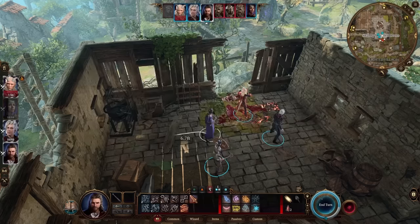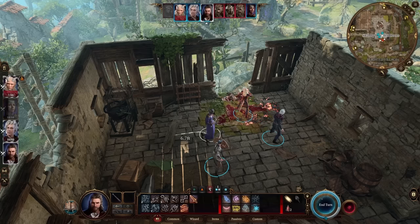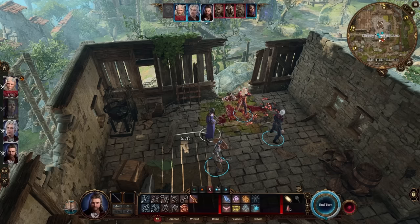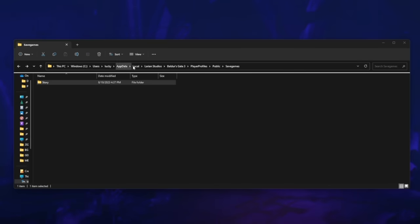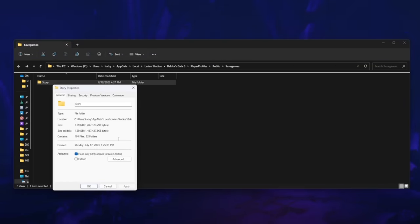This is a problem I've seen people run into where they were playing the game, they saved, it didn't save their progress, and they didn't realize until it was too late that it was because their hard drive had filled up from these large save files. Just take a peek at your available hard drive space and make sure you're not in danger of filling up. To see the size of all your save files, simply right-click on this, click properties, and it will tell you.